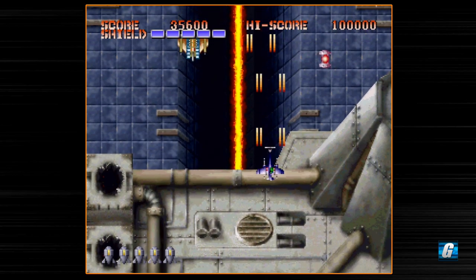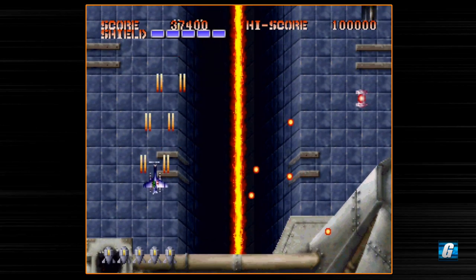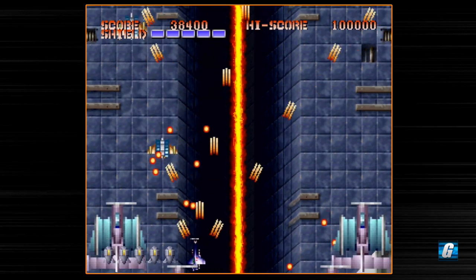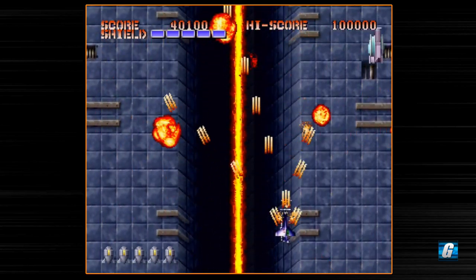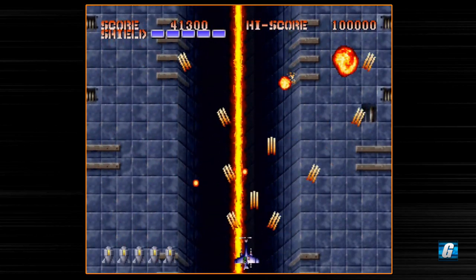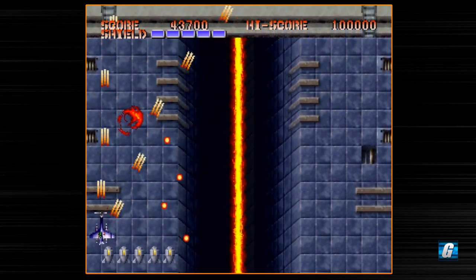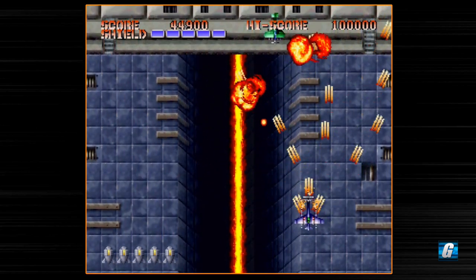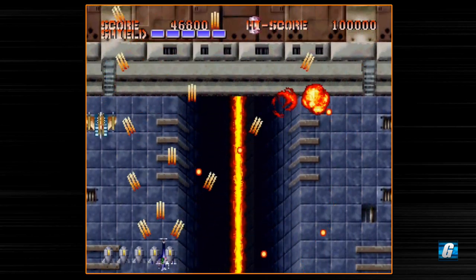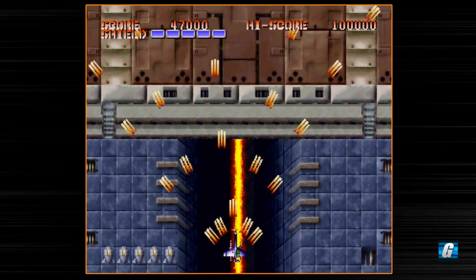You'll notice the power-up is veering off to the right — it'll actually bounce off the right-hand side of the screen and come back towards the middle. What I recommend is waiting for it to go towards the right a little bit before trying to go for it. I won't be going for power-ups immediately the second they appear because they're so high up on the screen that I've got a really good chance of slamming into some enemies before grabbing the power-up. There we go — picked it up. We got a five-way shot now.